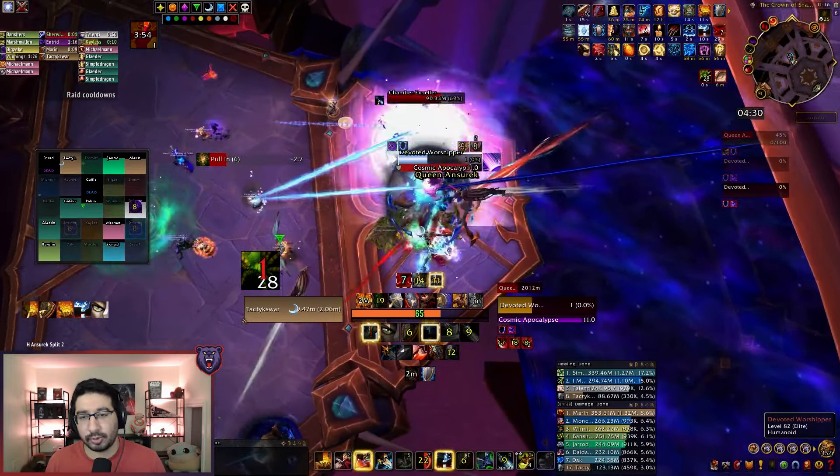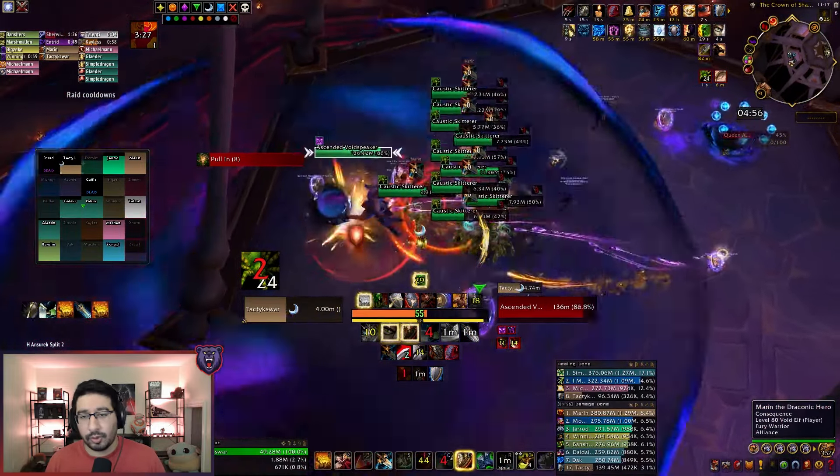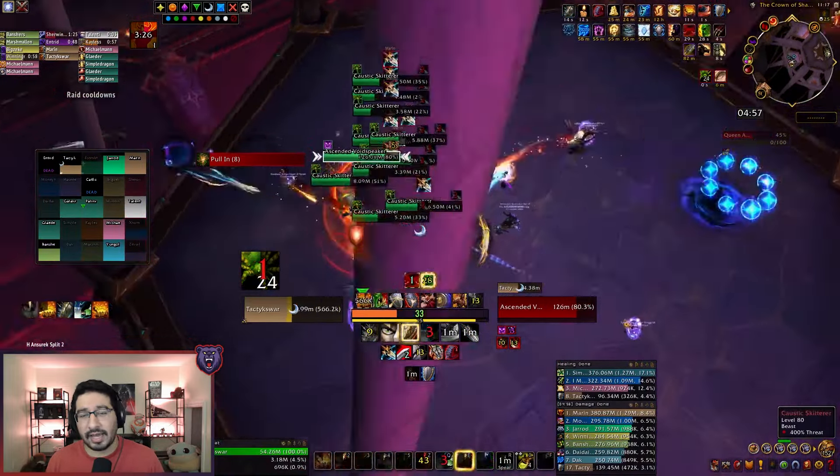On the second platform there's another Expeller mob as well as a Devoted Worshipper. This worshipper should be your group's priority as it's attempting to cast Cosmic Apocalypse, which wipes your group if successful — all you need to do is break the shield protecting this mob to end that cast. Be aware it will constantly put out Gloom Touch magic dots on the two healers on your side; on normal just dispel quickly, but on Heroic it will explode on being removed, so dispel one quickly, heal your group up, then dispel the second once they're topped. After defeating the second platform of adds, interact with threads to go to the third and final platform, which contains more skitterers and a second Ascended Void Speaker your group can kill to be knocked to the final boss platform and begin phase 3.